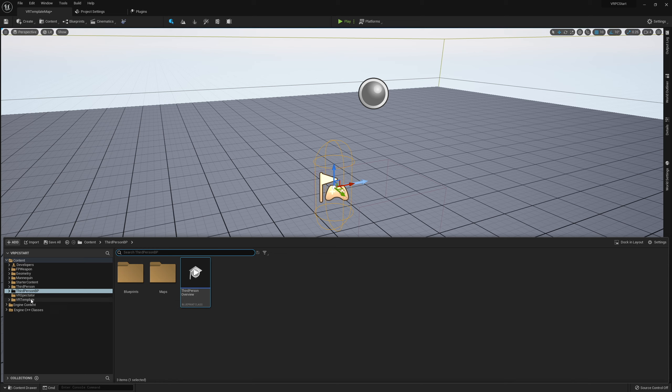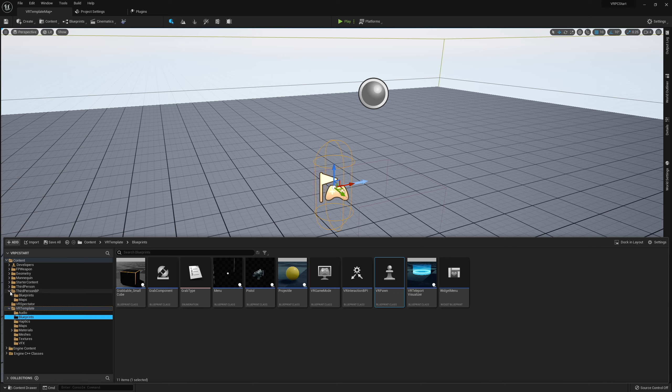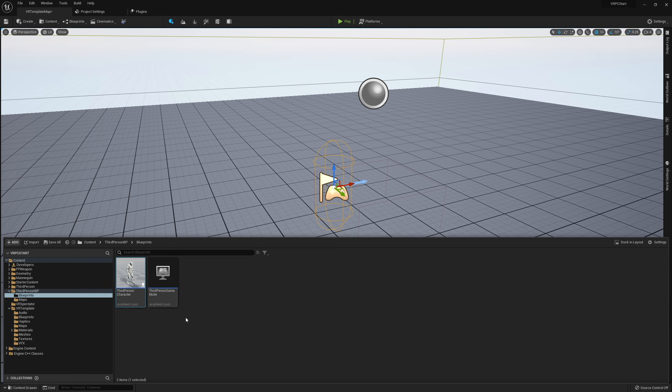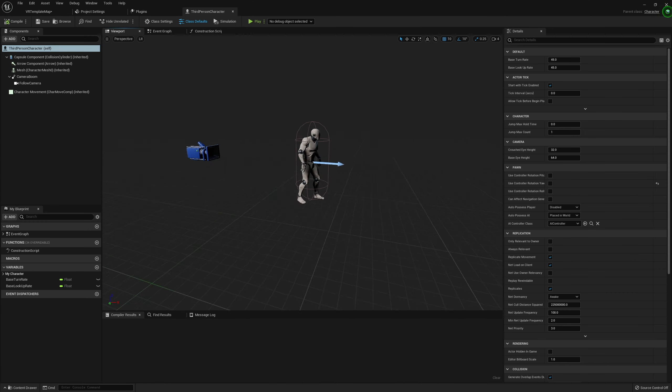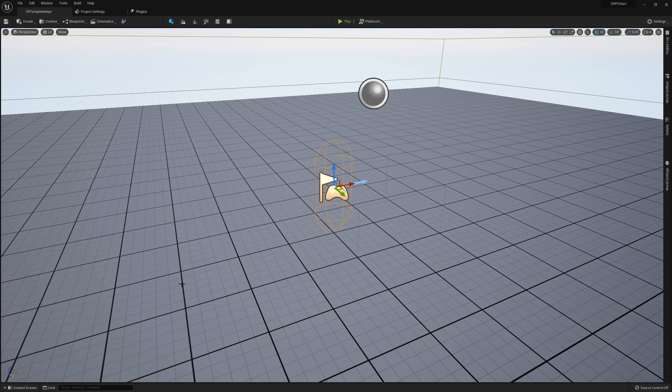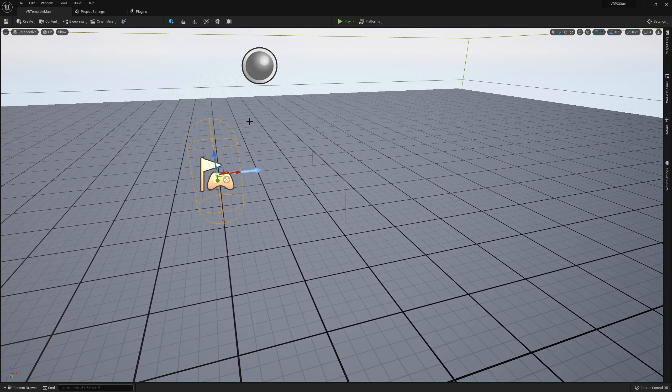Next, you're going to make sure that you have a VR pawn. I'm using the VR template so I have the VR pawn here, but you're also going to want to make sure that you have a desktop player as well. In this case I have a third person character under ThirdPerson BP. I've opted for third person because it's a little more obvious to see when you're spawning in, as opposed to first person — but any sort of desktop player will work.